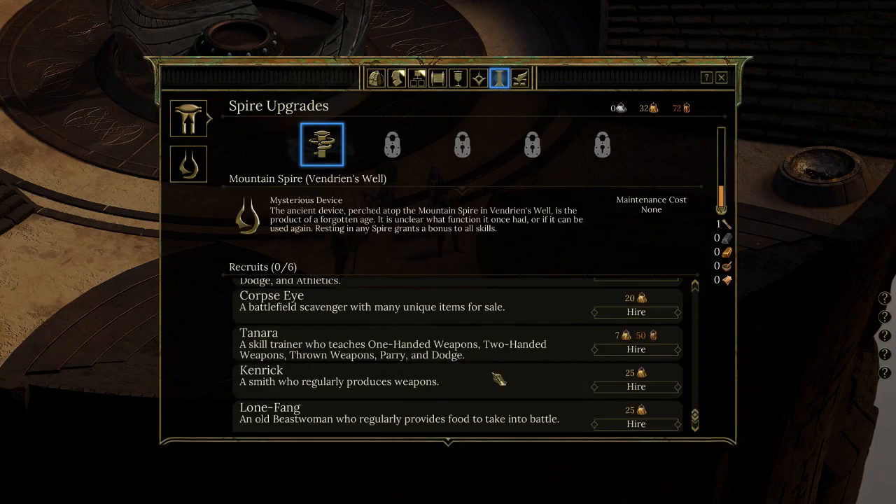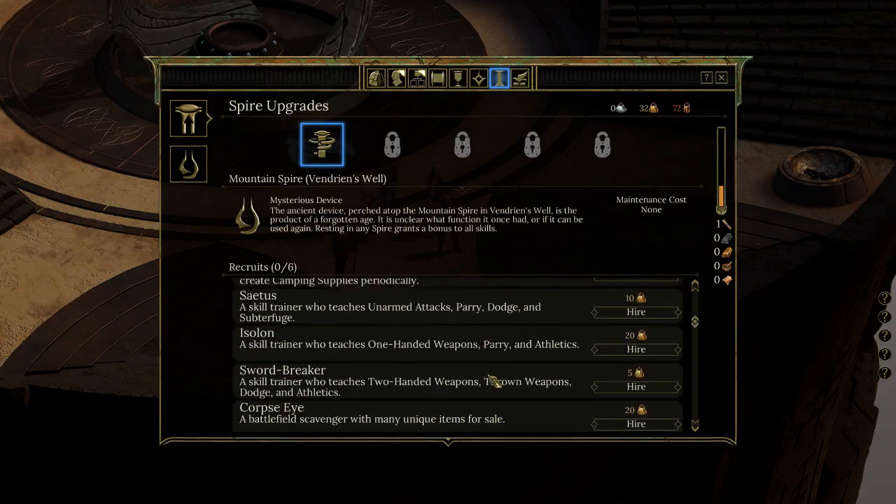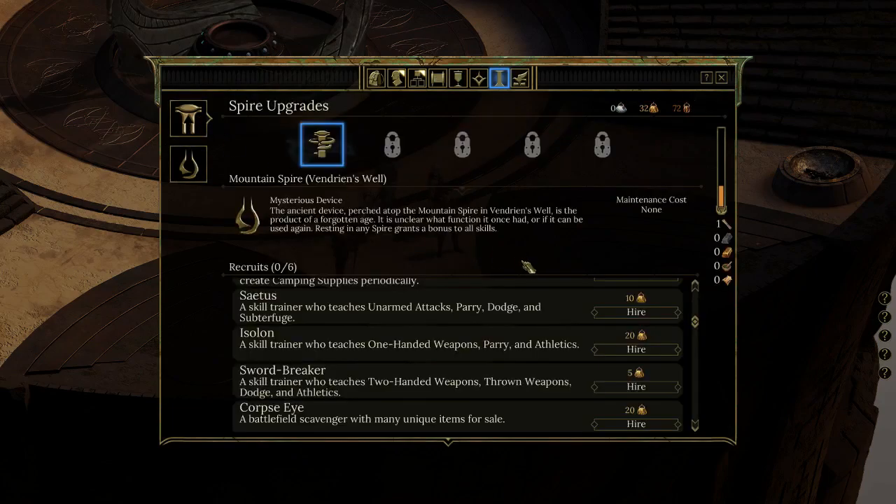Kenrick regularly produces weapons. Lonefang is an old beast woman who regularly provides food to take into battle. These are neat, and some of them are kind of expensive. Then there's Spire Management and Edicts — you can select a region to view the current edict. Currently there's none, but apparently those are going to come back.